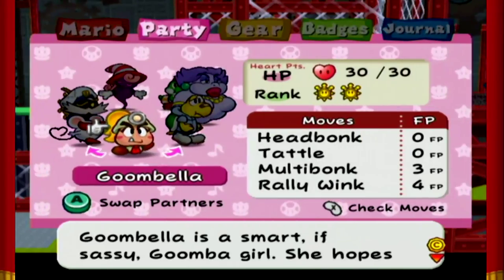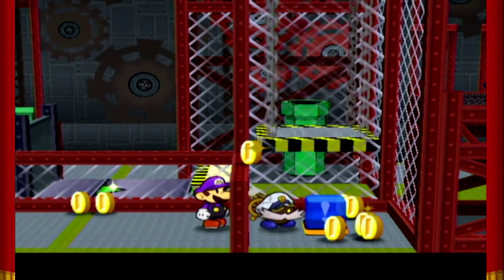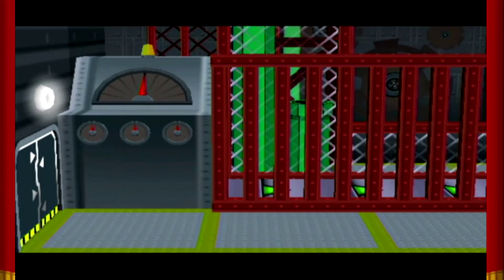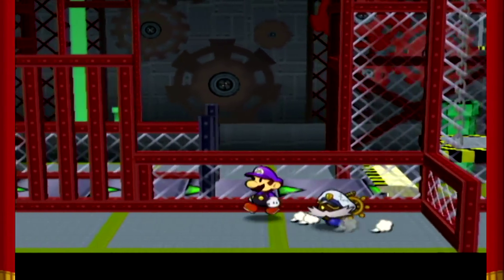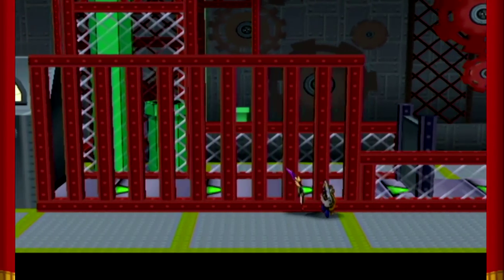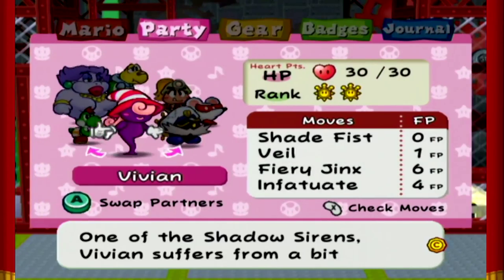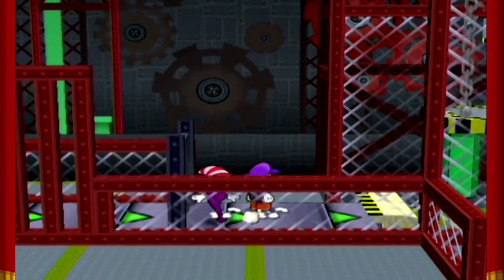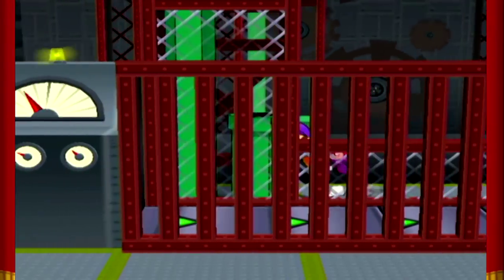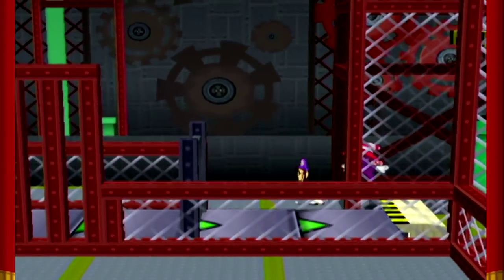Alright, I require Koops and his ability to be thrown over things. Start the conveyor! Good. Now we can go through, and next we need to use Vivian and duck underneath this. Come back up. What is over here? Exit pipe — that's in case I screw up. Yep, these are definitely in case I screw up.